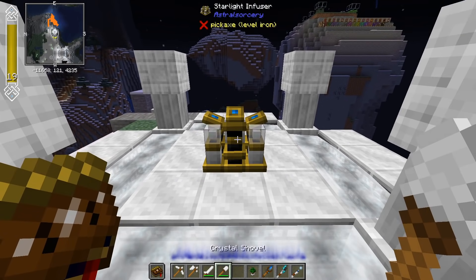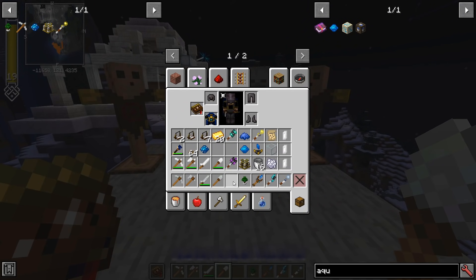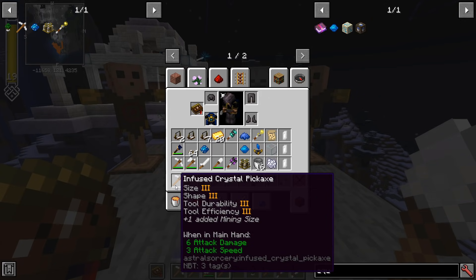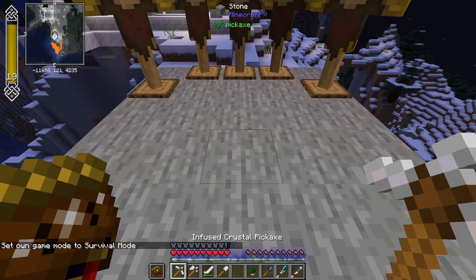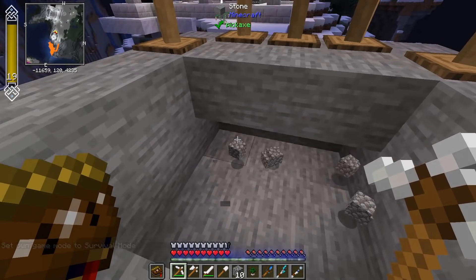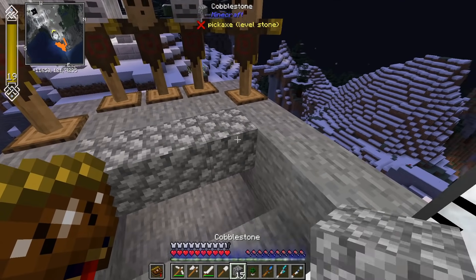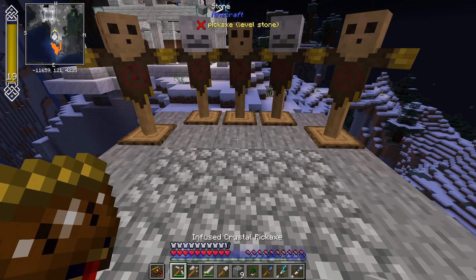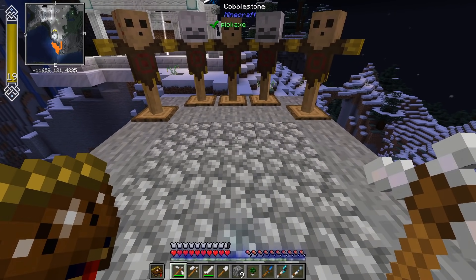If I take something like a tool, put it on the infuser and infuse it, I'm going to get an infused version — and each one has a different special ability. Infused crystal pickaxes, for example, are no longer going to mine a single block. Now that I'm in creative, I can show you that I mine in a three by three area. Sneaking doesn't disable it, so you're going to want to be careful about that. If you don't want it to mine three by three, don't infuse it — otherwise you're kind of stuck with that. The plus one mining size also stacks with different mining size perks you might unlock, so if you have a plus one mining size perk, it'll do a five by five area and so on.